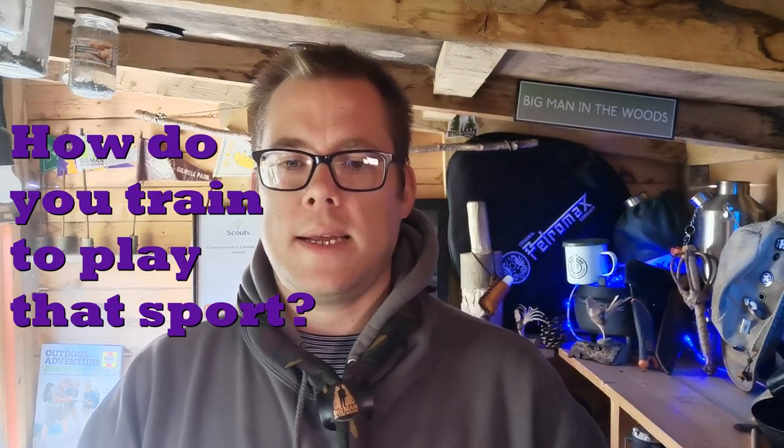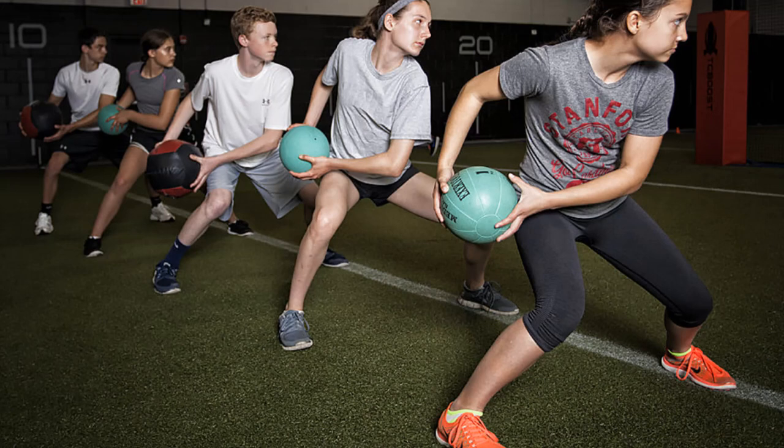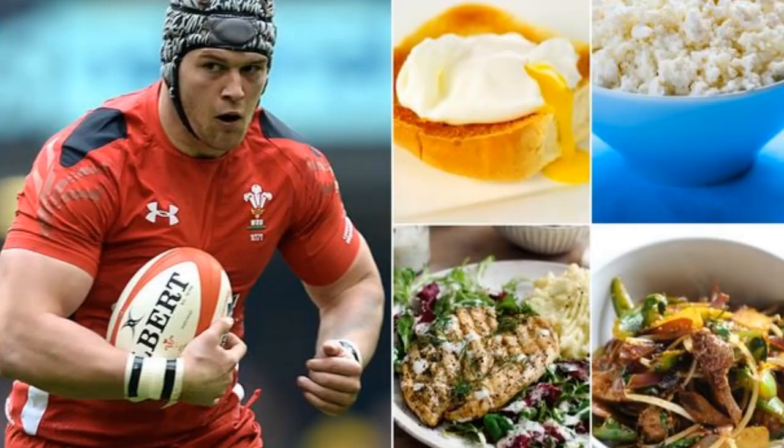For the Physical badge, cubs will learn how athletes train to stay fit and mentally strong - covering diet and regular training. For those who aren't sporty, it's about staying active, like going for a walk around the block instead of sitting on the sofa. It's about thinking outside the box and keeping it simple during lockdown. These are my top 10 badges you can do on Zoom for cubs.